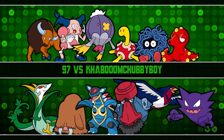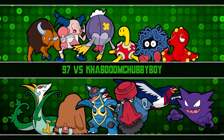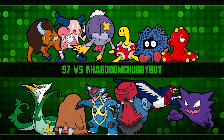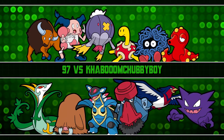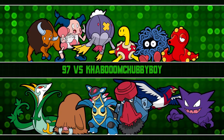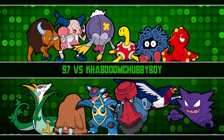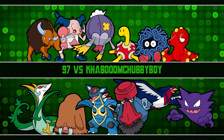Next one is Octillery. Item is Life Orb, ability Suction Cups, Adamant nature. Attacks are Seed Bomb, Octazooka, Waterfall, and Giga Impact. Octillery has the same special attack and attack stat, and I wanted to try out a physical Octillery, so yeah, that's pretty nice.